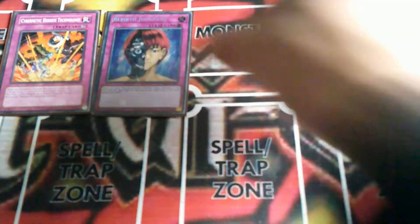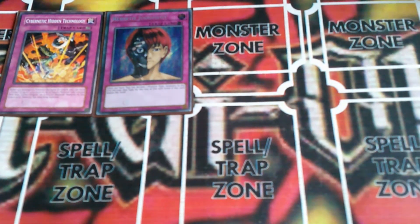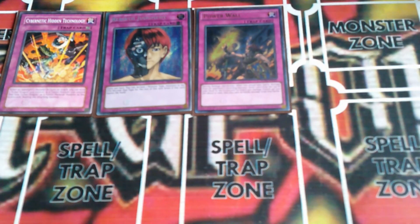And Rebirth Judgment, to change stuff into dragons so that I can use the Cyber Darks more easily. Power War - something he played. During damage calculation, when you would take battle damage from an opponent's attacking monster, send one card from the top of your deck to the graveyard for every 500 damage rounded up you are about to take. Also you take no battle damage from that battle. This helps with graveyard setup.